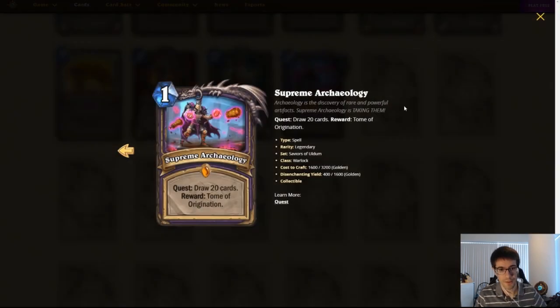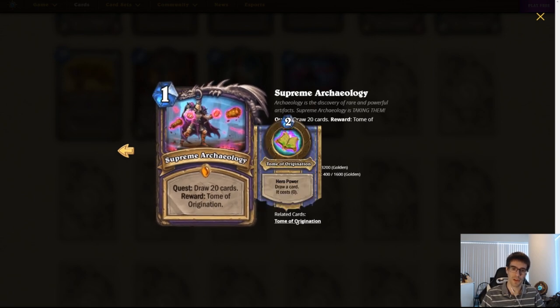Let's start from the start, from what they've shown on the stream. Supreme Archeology — this is the new Warlock Quest. Quest: draw 20 cards. Reward: Tome of Origination, which means your hero power has changed to draw a card and it costs zero. That effect is very powerful, but drawing 20 cards is really kind of yucky for a quest, and after you've drawn 20 cards there's not that many cards left in your deck to be used. So it's pretty cool, but I don't think it's gonna be played too much.